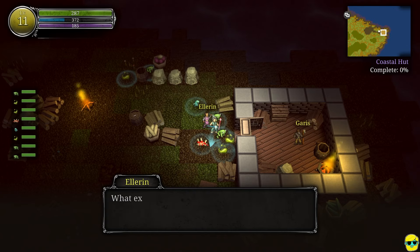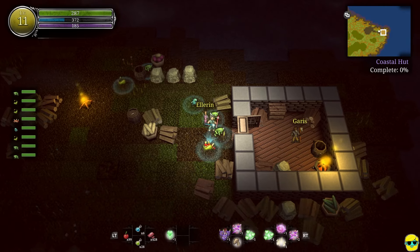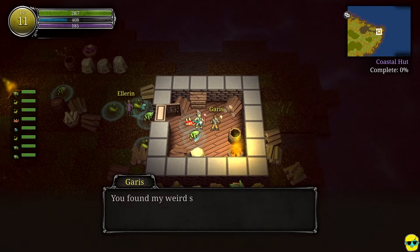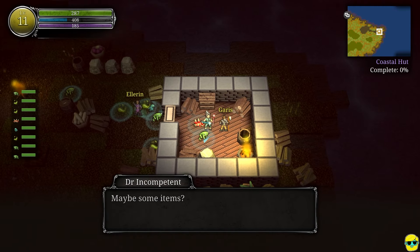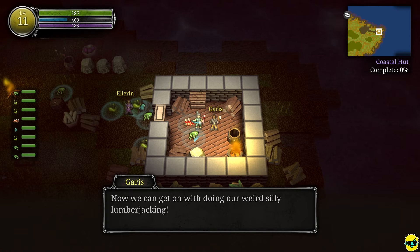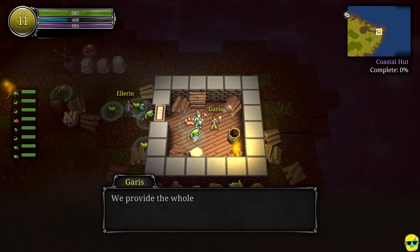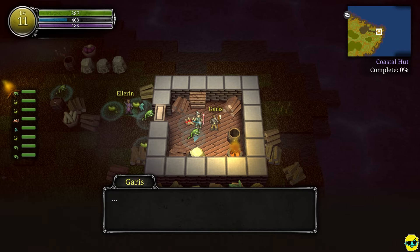I'm not giving you any items. We just cut wood here. But what would I give you — wood? How would that be helpful? You found my weird, silly apprentice. Thank you. How can we ever repay you? Maybe some items? Nah. But thank you, we really appreciate it. Now we can get on with doing our weird, silly lumberjacking. We provide the whole realm with cut wood. Kind of unbelievable, right? That's because I'm making it up. But maybe one day we'll be a giant lumberjacking business. We will thrive.